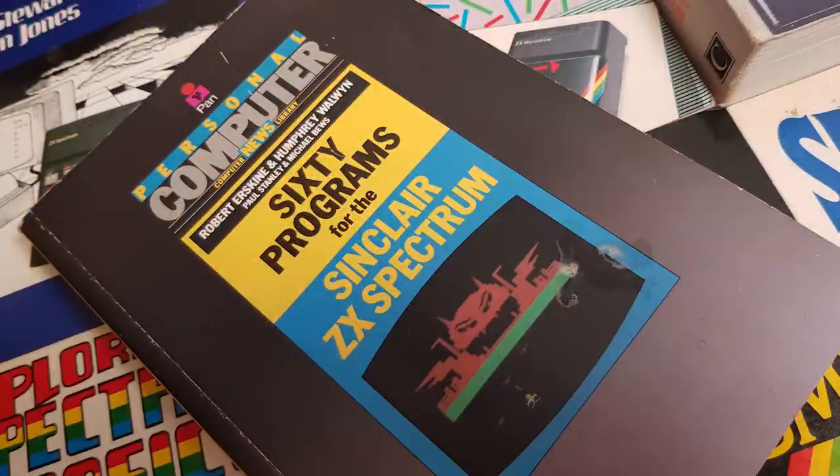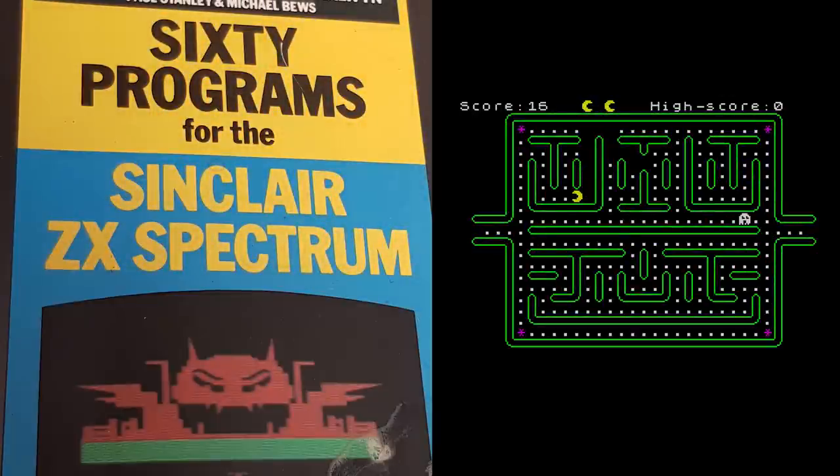This is 60 Programs for the Sinclair Spectrum, published by Personal Computer News Magazine in 1983. The cover has an image of a game you're never going to find inside — it's Firebirds from SoftTech. What you do get is 60 BASIC programs to type in yourself, with a wide variety of game styles on offer. Let's start with the usual type-in fodder and arcade rip-offs — this is Chomper, obviously a Pac-Man rip-off.